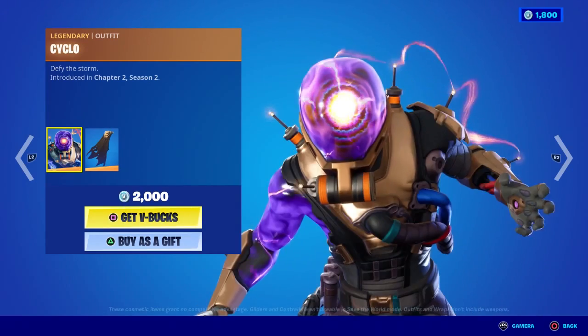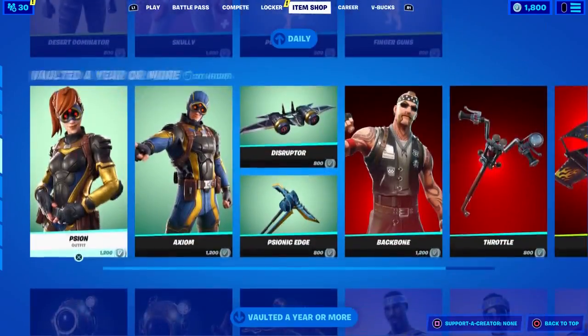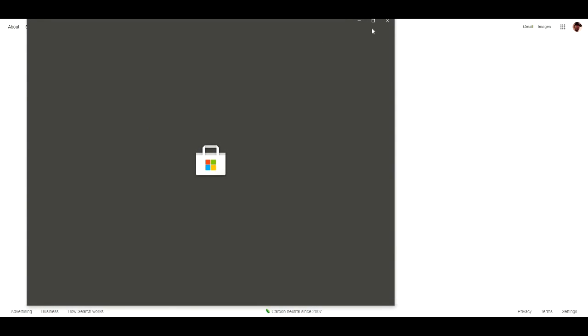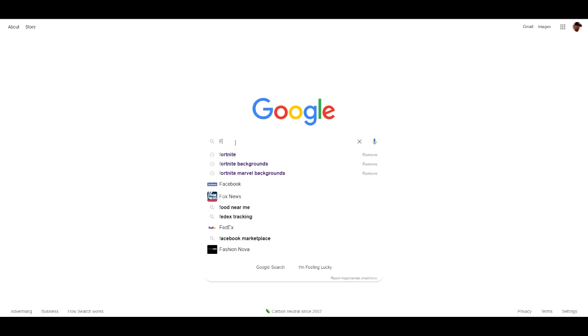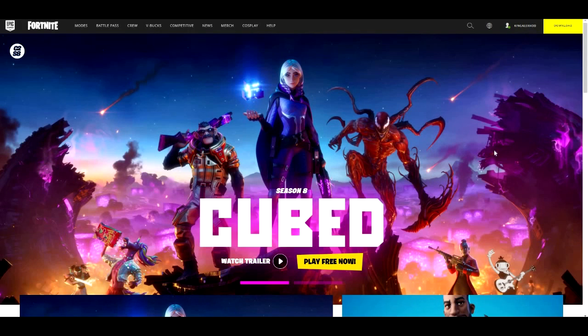Let's get started with the video. I'm going to show you step by step and we are going to be good to go. So what I want you to do is go to Google and type in Fortnite, just like that. Once you type in Fortnite you're going to come over here and click on this right here.